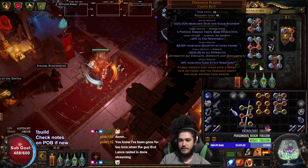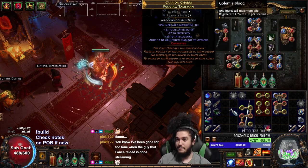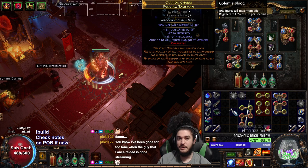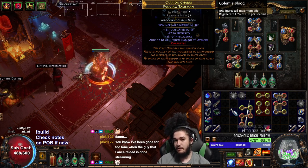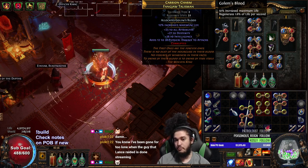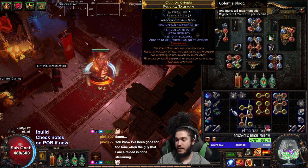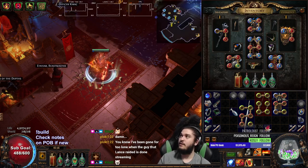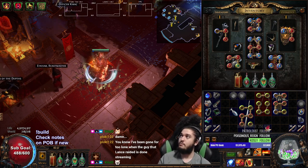I'm using a Paranoia's Blazon for some reason - it just hasn't made its way out of my inventory yet. I also have this talisman which isn't very good but it was 3c, and it gives me massive all-attributes, 22% maximum life, and 1.6% life regen per second. With that said, I want to take a couple of minutes to help new players understand how to trade.